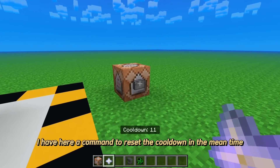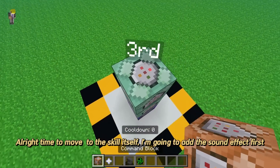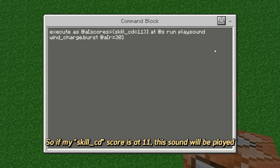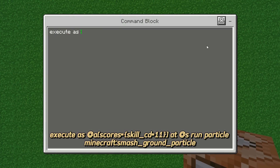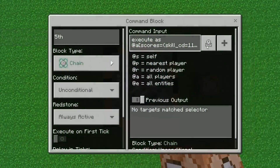I have a command to reset the cooldown in the meantime. Alright, time to move to the skill itself. I'm going to add the sound effect first. So if my skill_cd score is at 11, this sound will be played. Now let's add the ground smash particle. So if my skill_cd score is at 11, this particle will be emitted from me. Now for the damage.